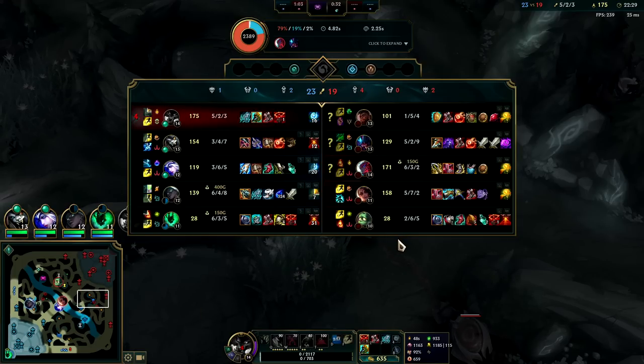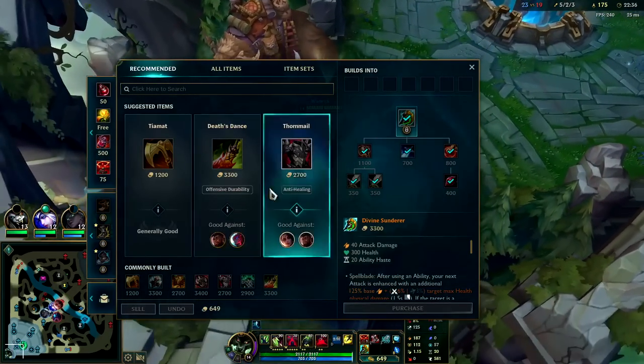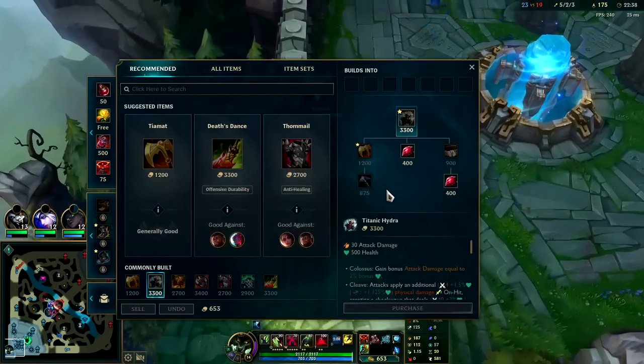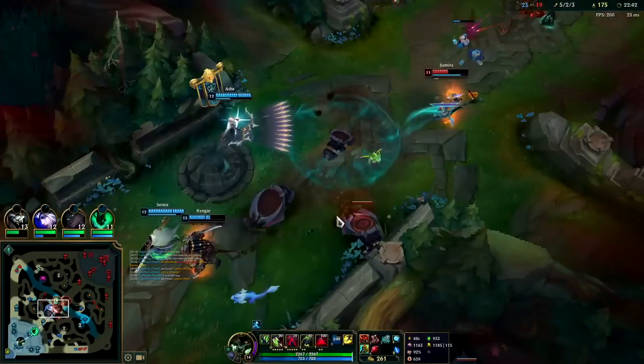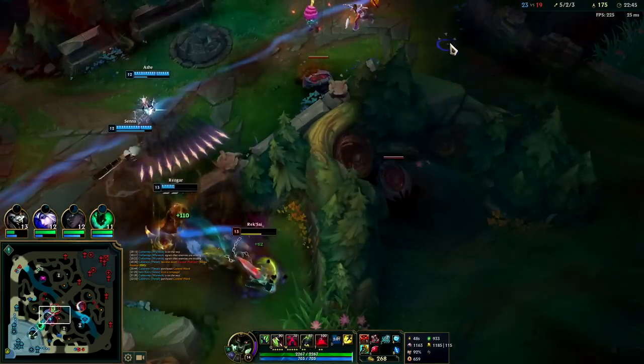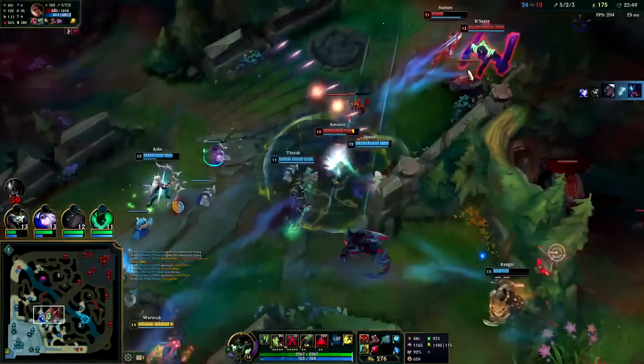You might be saying, well why not go Merc Treads? They have a lot of CC. But Merc Treads would only help against Amumu stuns — displacements, the double Yon displacements, double Kassadin displacements — it's not gonna do anything. Tenacity doesn't interact with displacements or suppressions, like even the Reksai knockup we get nothing. It's literally just Amumu stuns. That's why. Displacements are pretty much the best CC in the game.